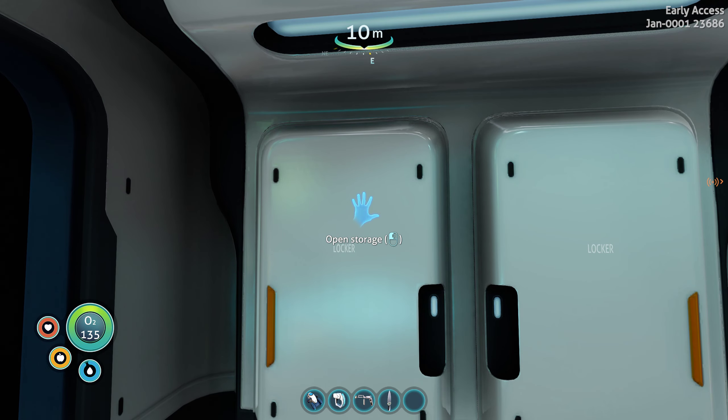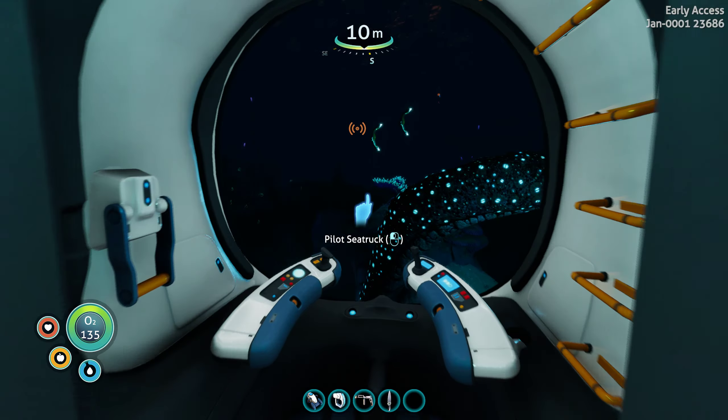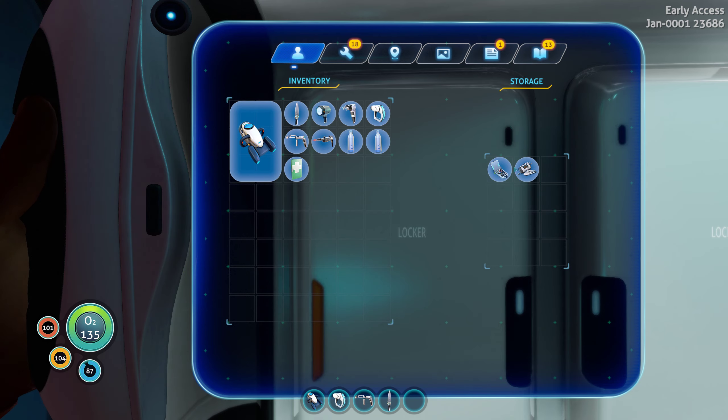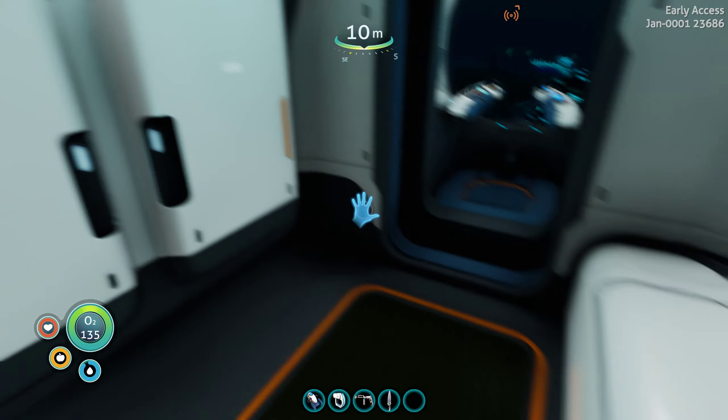Hello folks and welcome to the channel with myself Al Powell, and here we are once again in Subnautica Below Zero. Where we left off last video, we had to do that maintenance request mission but we didn't have what was needed — the advanced wiring kit — which we've now got, along with the little shipwreck salvage thing, so we should be able to finish that mission.